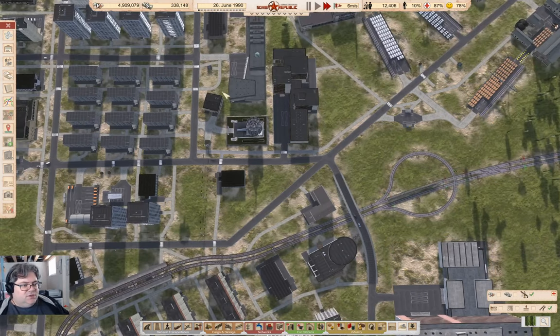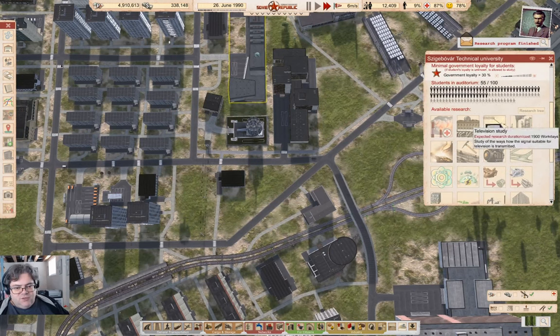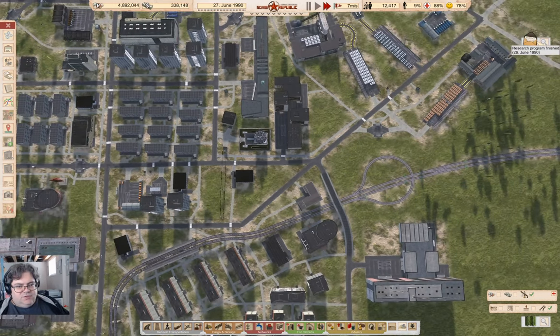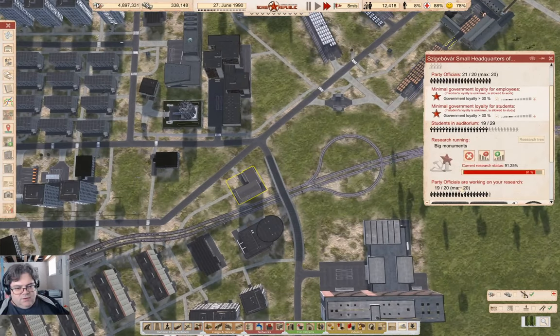Our research program finished - we're gonna go for durable prefabs, because that just seems like the smart thing to do. And in here we are doing big monuments - what does big monuments do? How's loyalty? 39%.